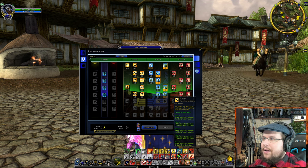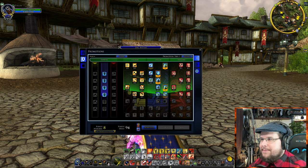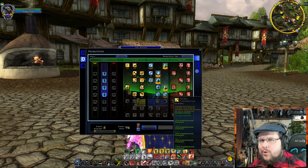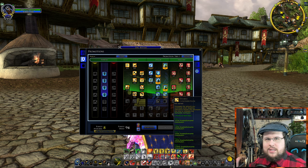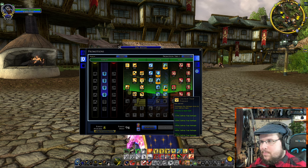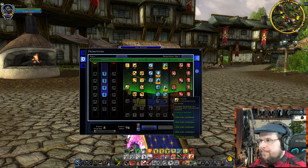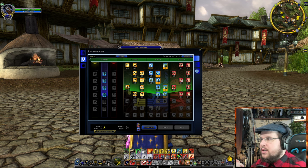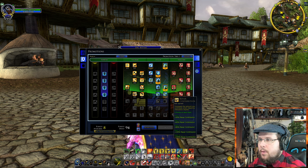Dismantle lets you take apart something faster and move it. Caltrop traps do more damage, and Trap Trigger Count increases how many traps you can have. Crank is really important — if you're cranking back a trebuchet to fire it, this makes it much faster. I highly recommend the Crank, Aim, Load, and Build traits if you're going to be using siege equipment. Repair is very important too — repairing barricades and broken siege devices like trebuchets, ballistas, and catapults.